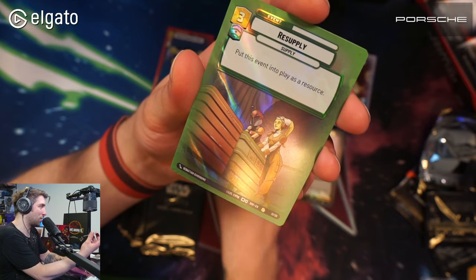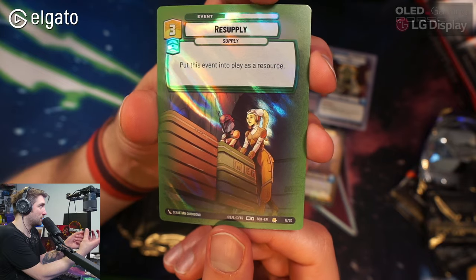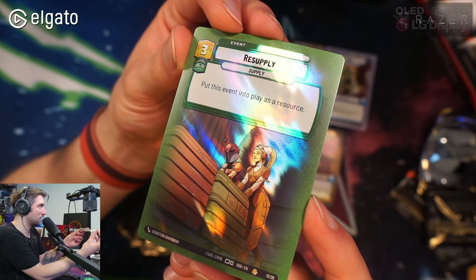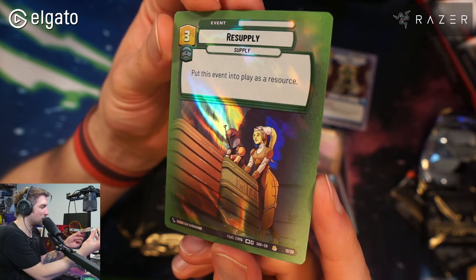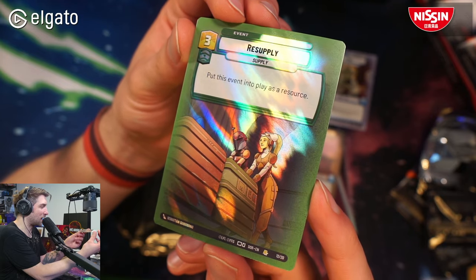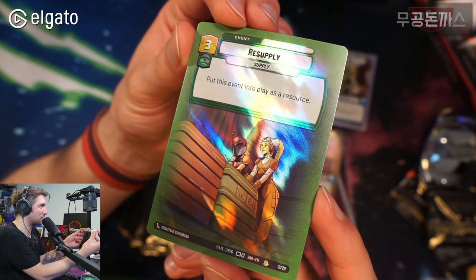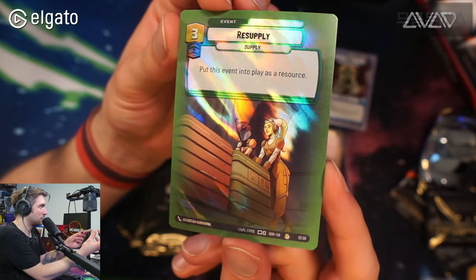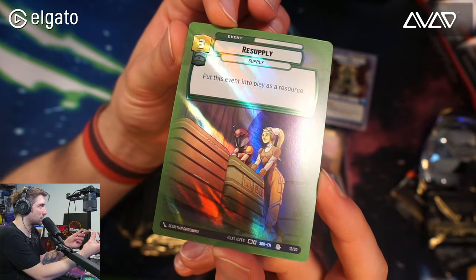And the foil card is Resupply — a very playable card. Let's see how it's foiled. The legs of the characters are foiled, but not exactly — half of each leg is foiled and the characters themselves are not. Looks really nice.